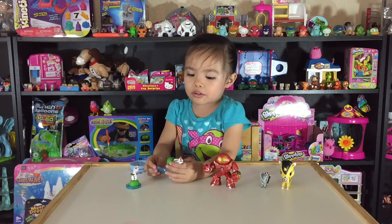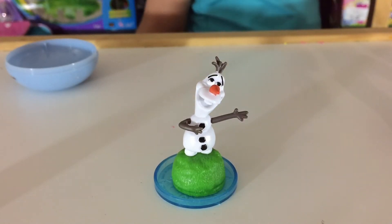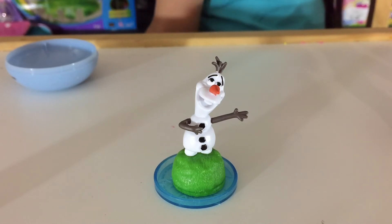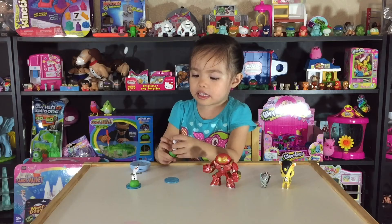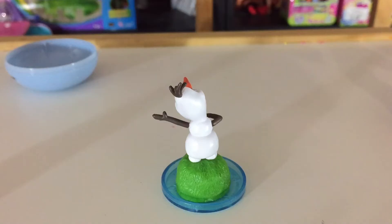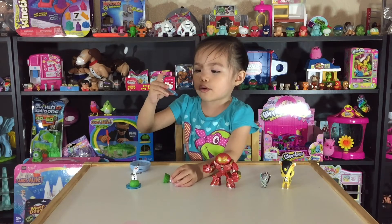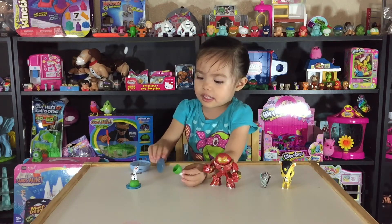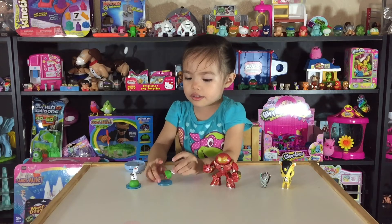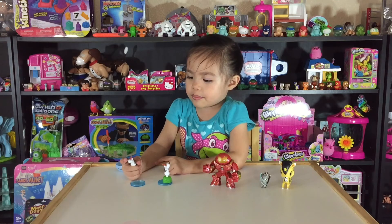I got Olaf, and he's got some green grass, and some hands and hair, and he's got some eyes and a nose, and he's right here all over, and he has some buttons. He's cool, and he also has a snowflake on his hands. And this one too, it has the same feeling.